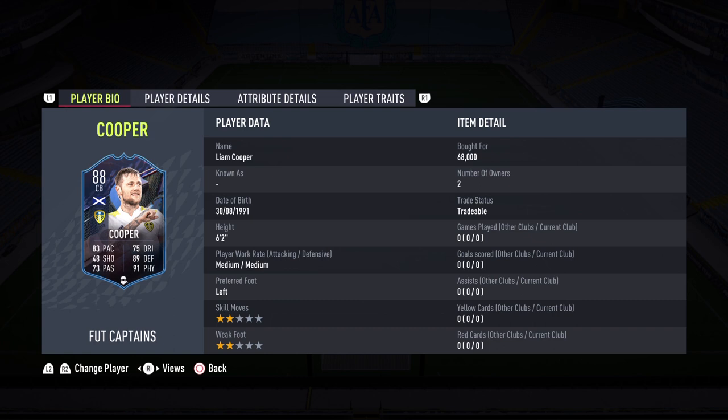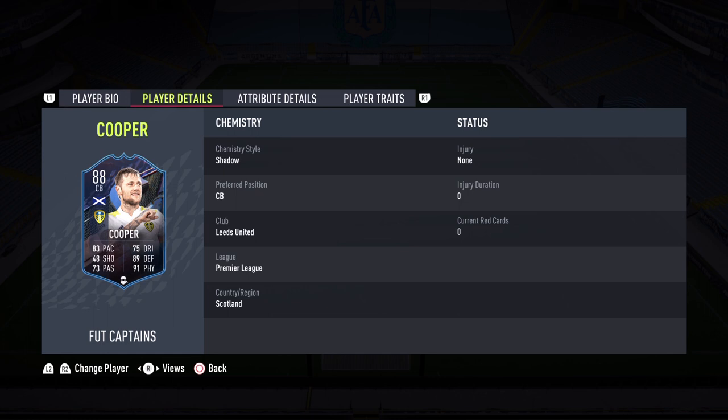Hello everybody, welcome back to the channel. This is Leo here bringing you another special player review — another FUT Captain's review. Today EA released three new cards including Koke, Mario Gomez, and this incredible Liam Cooper. Yes, Liam Cooper gets himself an 88-rated card and we're going to be taking a look at him. He is an interesting and different option for the Barclays Premier League. He's 6'2", medium-medium, left-footed, two-star/two-star, and most importantly he's only 68k.